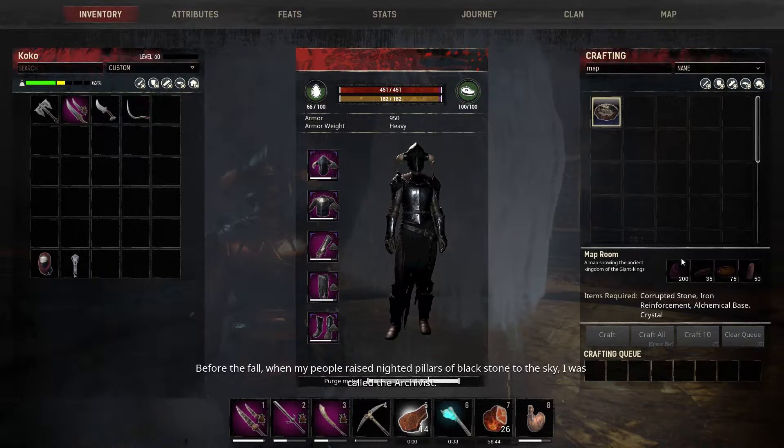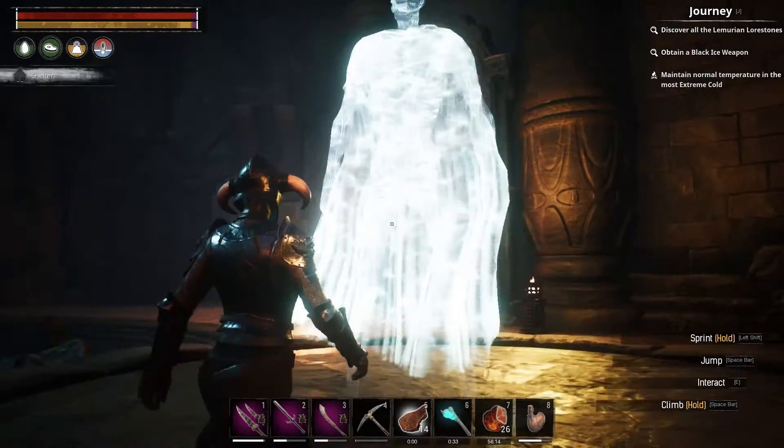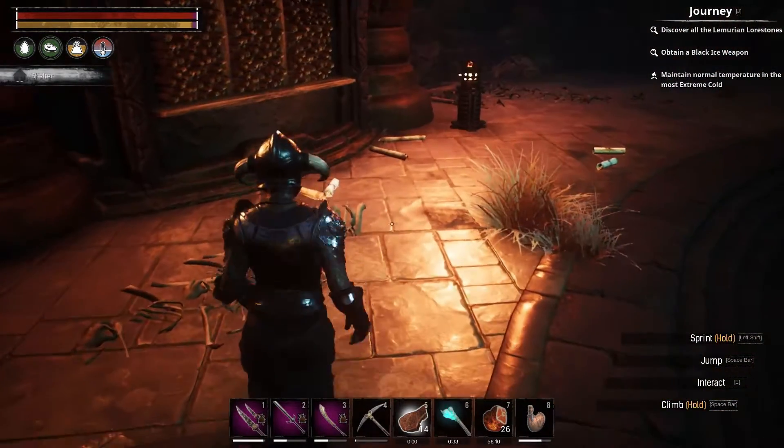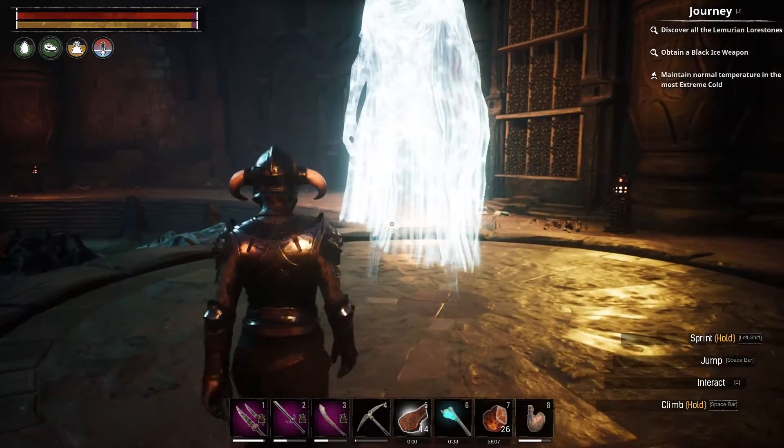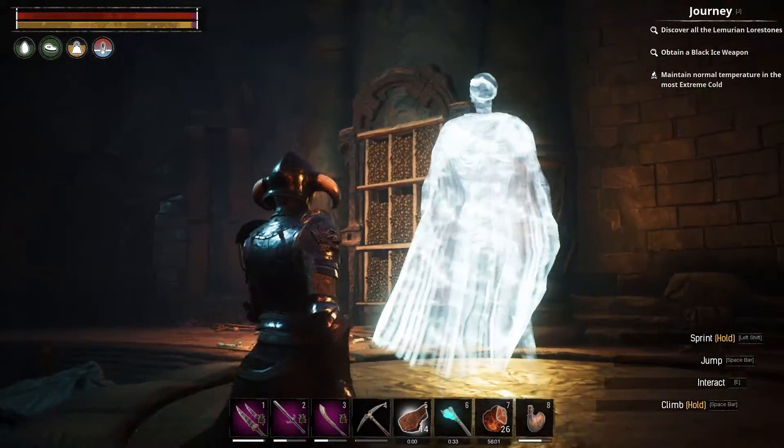Let me show you — the Map Room. Now it needs quite a lot of corrupted stone, some iron reinforcement, some crystals, and some alchemical base. The corrupted stone and alchemical base will cost you the most. For corrupted stone you need demon blood, some stone, and maybe ichor. So basically it's quite costly. The map is huge. But this is where you learn it — all you need to do is place it down. You can always pick it back up, so if you have more clan members, the other clan members can just pick it up after you placed it and place it down themselves to also get the journey step done.